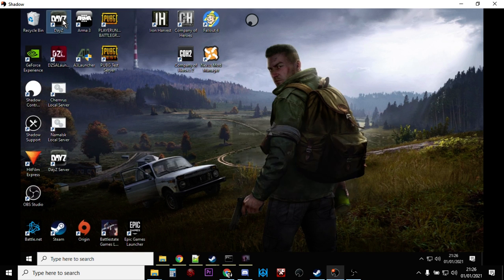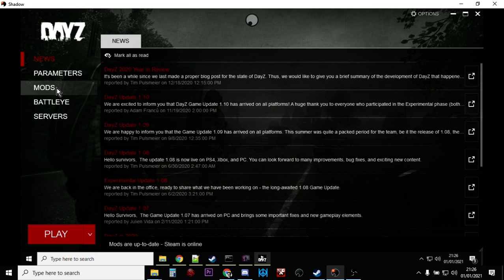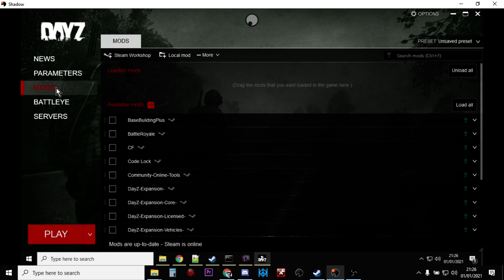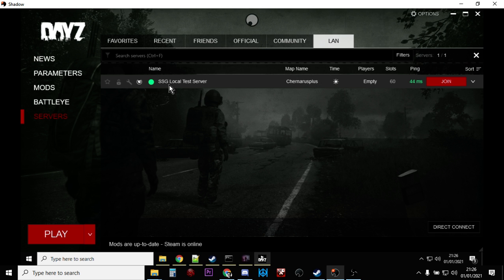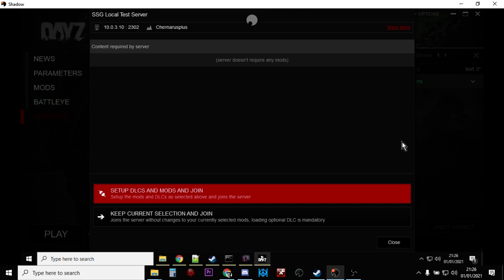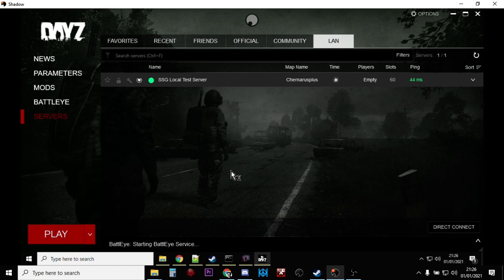In the DayZ launcher, quickly check mods — we haven't added any to this server so none are loaded. Go to Servers, then LAN. You'll see SSG Local Test Server — our local server. Click Join, set up DLCs and mods — there aren't any — and click join. One tip: go into your XML files, find globals.xml in the db folder, and change the login time to around two seconds.